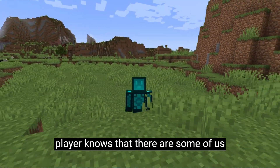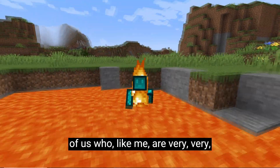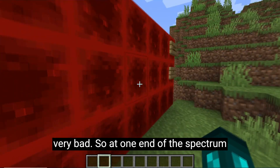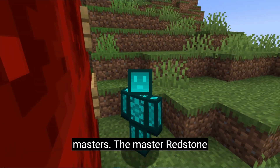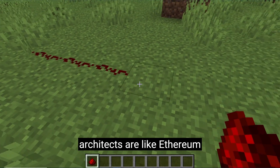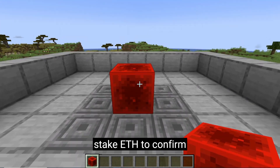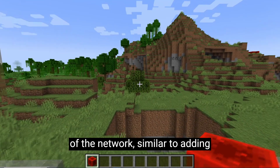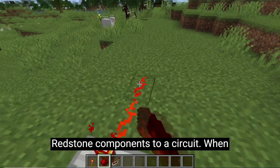Any Minecraft player knows that there are some of us who are very good at Redstone, and some of us who — like me — are very, very, very bad. At one end of the spectrum there's me, and at the other end are the masters. The master Redstone architects are like Ethereum validators. Validators stake ETH to confirm transactions and maintain the security of the network, similar to adding Redstone components to a circuit.